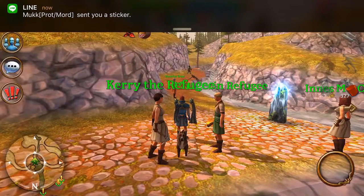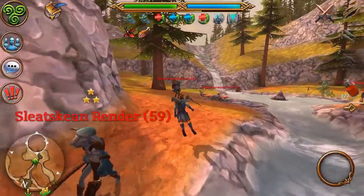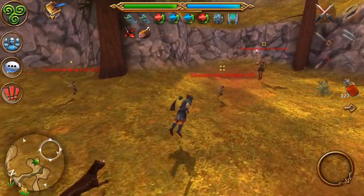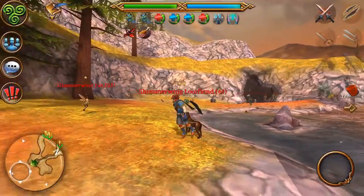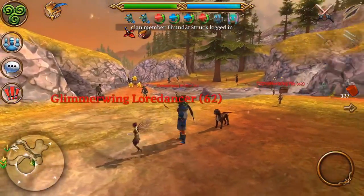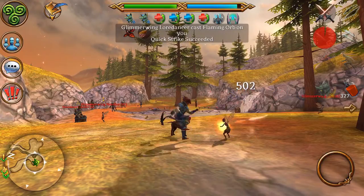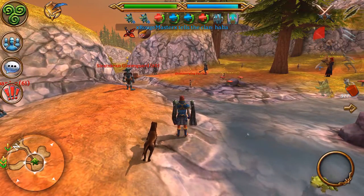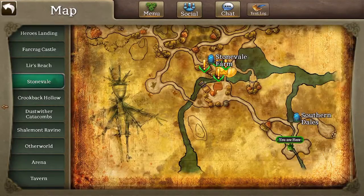For the next area I recommend the Southern Dales in Stonevale, right here. This is where I level most of my characters — I always come here. The Fey Boys are easier to kill. The Loot Fiends are like mages, and there are these Lower Dancers which are really annoying — they put on a shield and then just do an obnoxious amount of damage. Just avoid them if you come here.